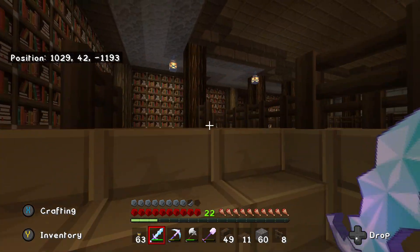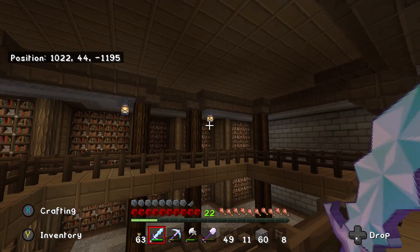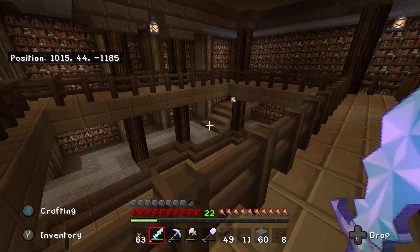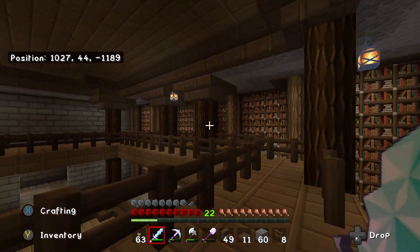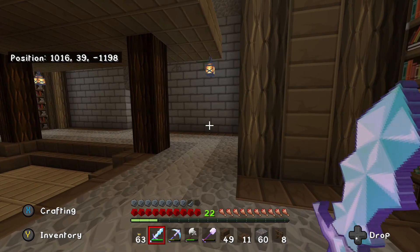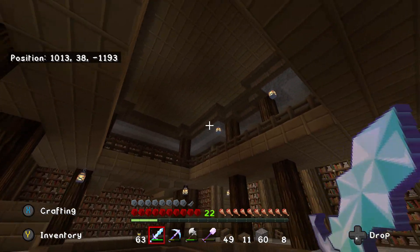So I added this little staircase back here to get up to our second level. And obviously we've got our second level here, but you get a nice view down below. Got lanterns all around for some nice lighting, and I'm really happy with it. Of course there are more small details to be added, but overall I think it looks really nice.